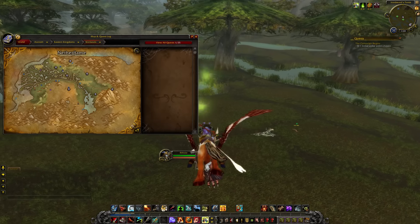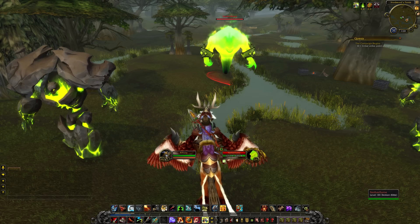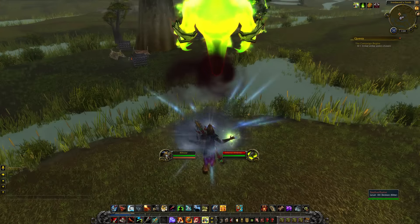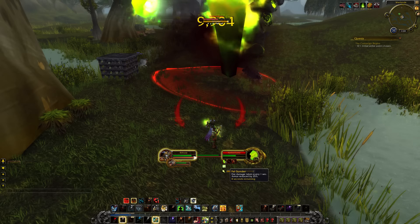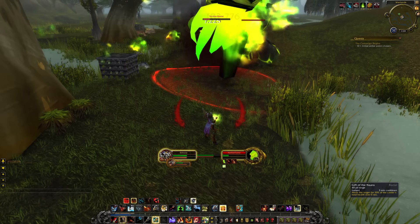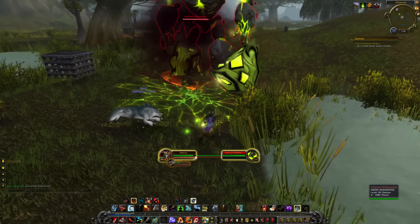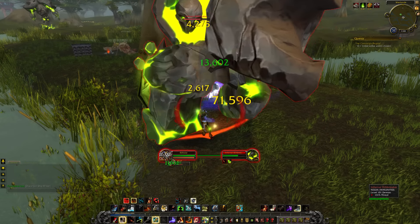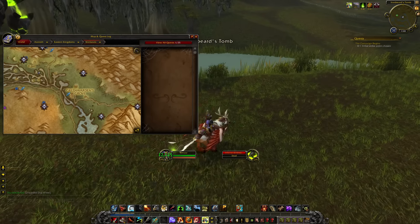We're going to find Nether Flame, this NPC with a 20% chance to inflict fire damage and 6 million health, surrounded by a whole bunch of Infernals. I'm seeing a great benefit from these buffs - Fel Sunder reduces his armor by 25% and causes him to take fire damage every second. That's giving me a lot of DPS, and he's pretty much dead. No loot dropped though - we also pulled a Fel Riftbreaker who also dropped nothing. It completely seems like loot just isn't implemented yet.